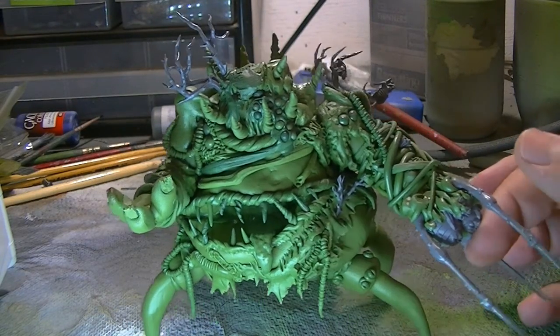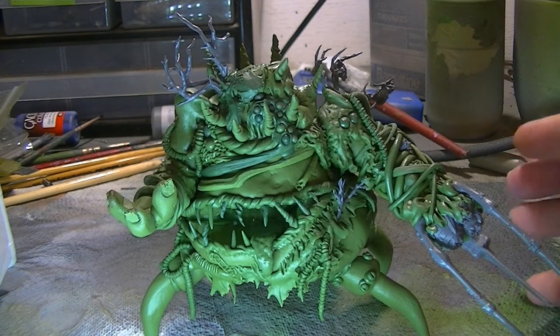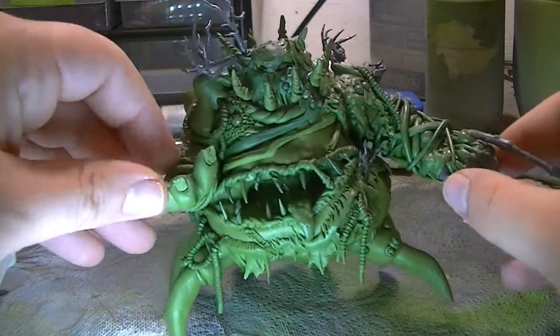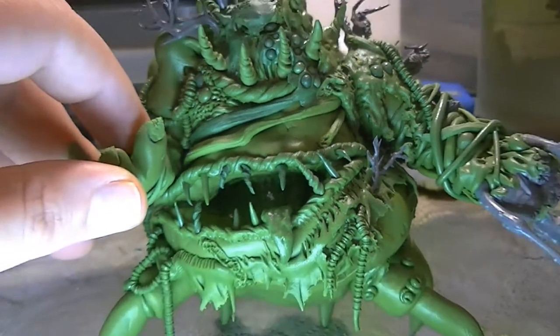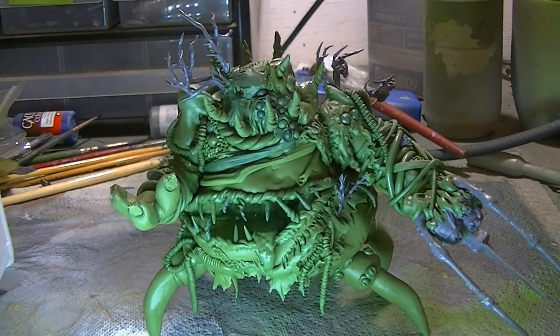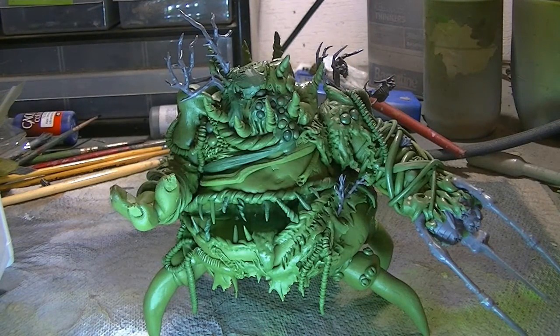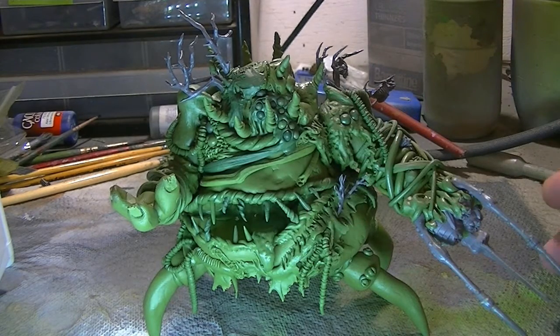I used a different technique on this to create the Nurgle beast. Normally I use a wire armature, but it's a real pain to get the shape I wanted — I didn't want a blobby design. So I actually used tinfoil as the armature. I got a big lump of tinfoil, molded it into the right shape, which gives me infinite working time. Then I cut into it to make the mouth shape, put Milliput over it, baked that in the oven, and then went in with green stuff.